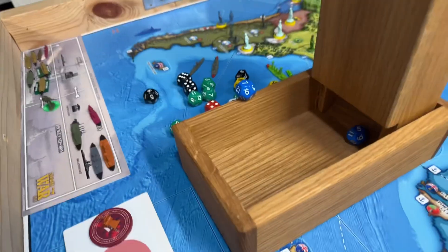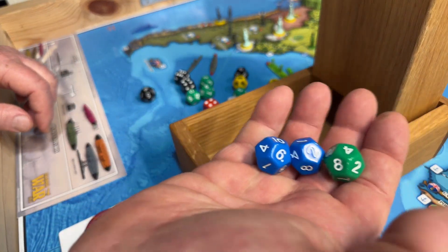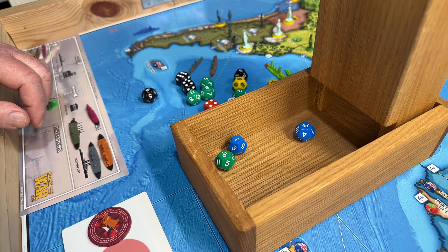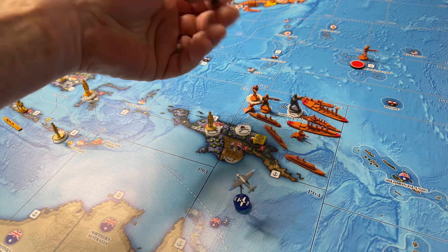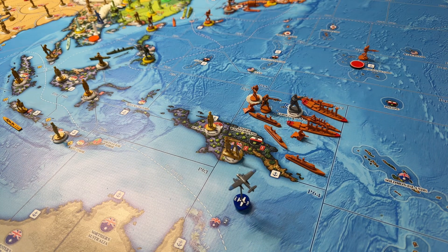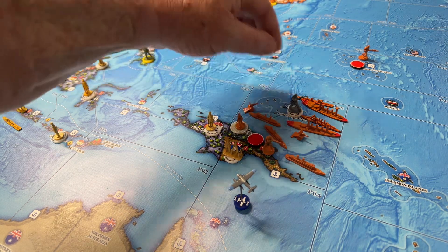So the pre-dreadnoughts will be blue, the cruiser will be green. I see a shore bombardment hit — a 1's a hit any day of the week. So that's the battle. The German colonial comes off, Japanese roundel goes on, the Japanese all come ashore.